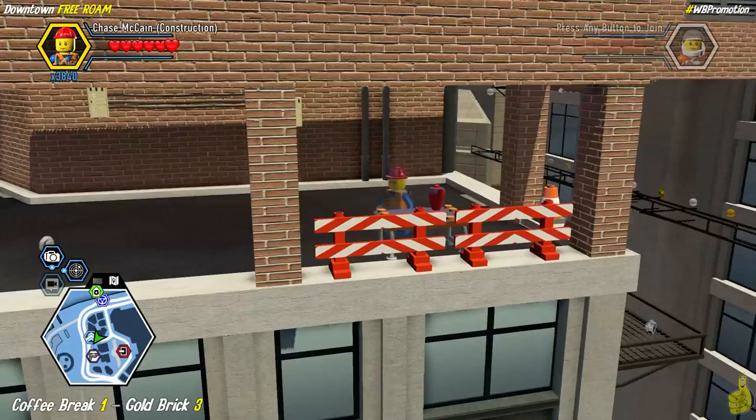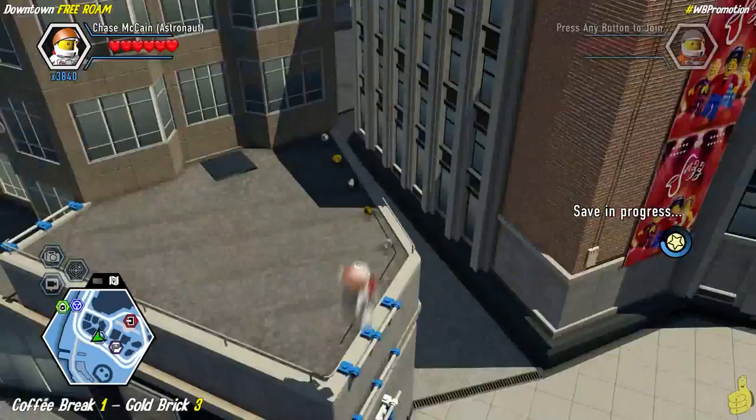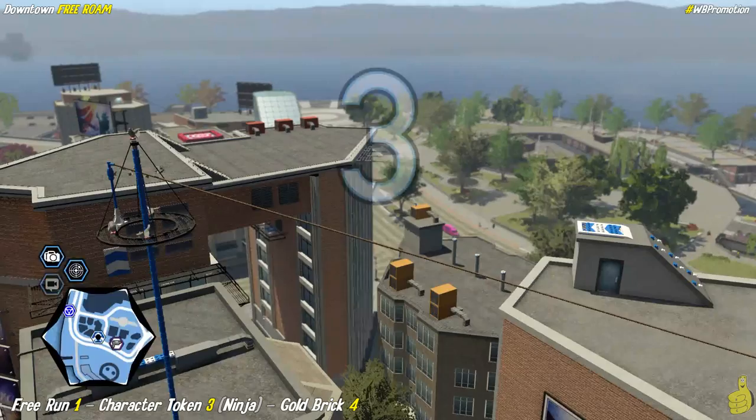Break officially completed — back to work. We jump back down and activate the old free run, which also kicks down a character token for the ninja and a gold brick. If this free run takes you more than one or two tries, don't feel bad — it's kind of a doozy.